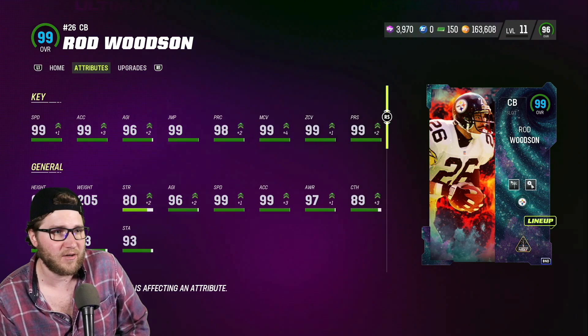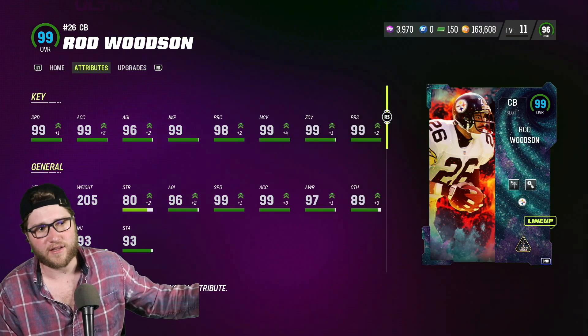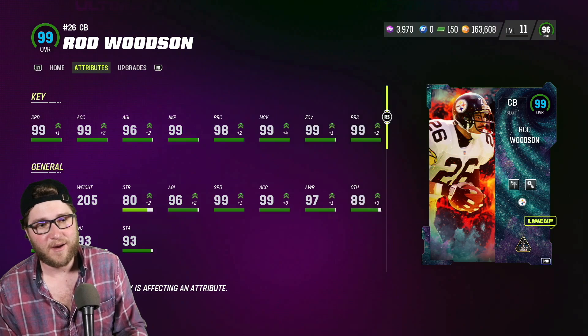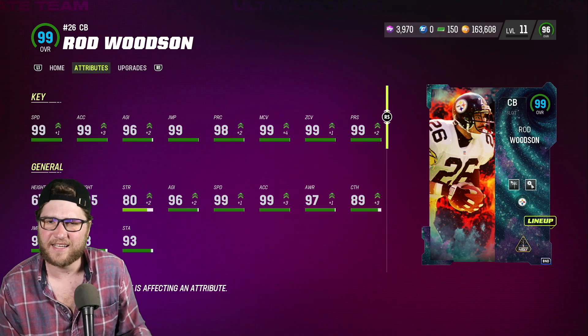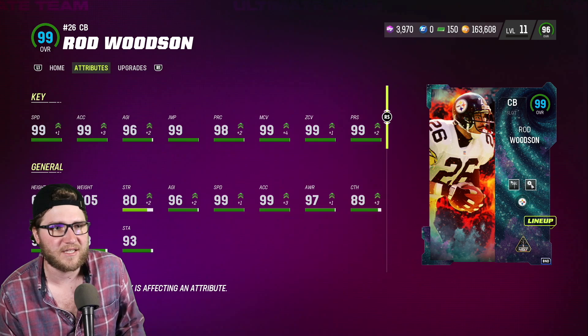Galaxy Rod Woodson, 98 overall with upgrades — 99 overall — an end-game cornerback. This is perfect for the Steelers themed team. Our corners are actually amazing now; they were terrible early on but now we're loaded. We got Patrick Peterson, Rod Woodson, Mel Blount, Michael Vick, Cam Sutton — those guys are in the high 97-98 overall range but 99 speed, so we're looking good in the secondary.